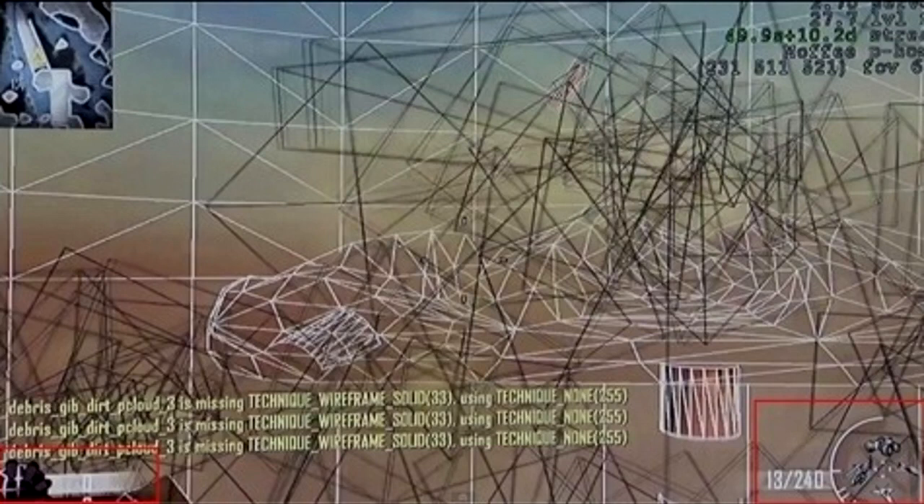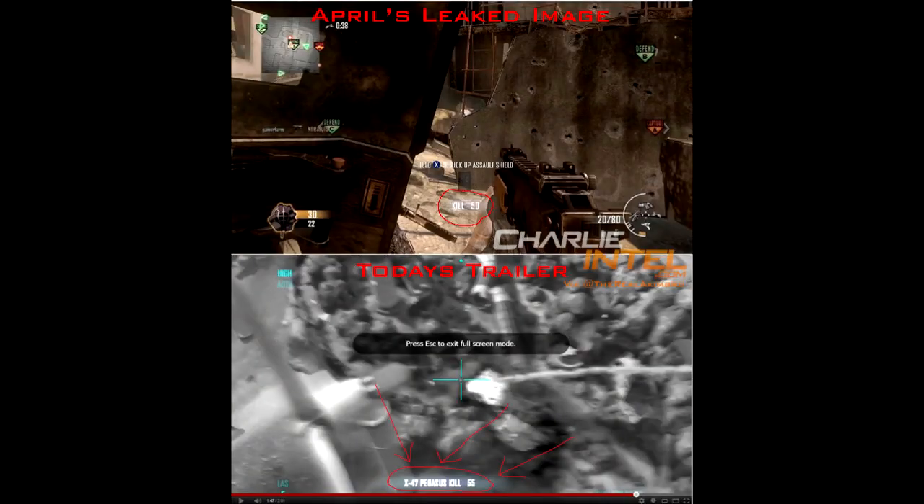Now if we take a look at one more screenshot that was leaked last month in April, and compare it to the screenshot from the Machinima Respawn video, it again looks very believable with the text and font looking the same, and also the icons on the left. I'd like to thank Charlie Intel for these pictures by the way. You can see the text is similar with the whole font, and the team icons on the left look very similar. If you look at the trailer that was shown, you can see that the Pegasus text is very similar to that of the leaked screenshot. So I can't say 100% certain if this is legit, but I would love to say it is because it looks really really believable.